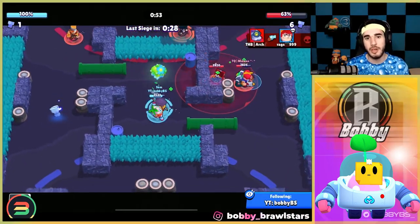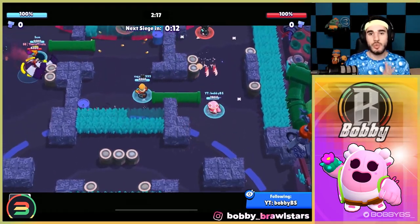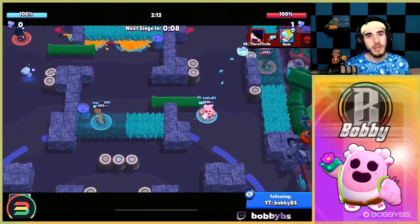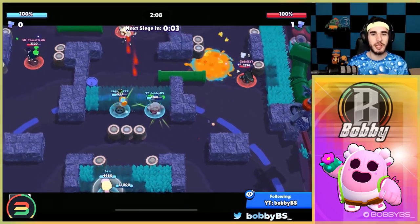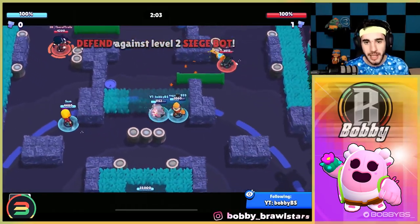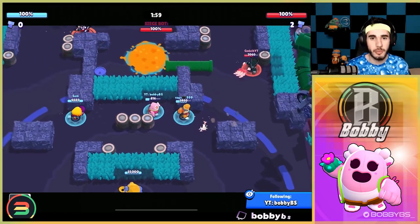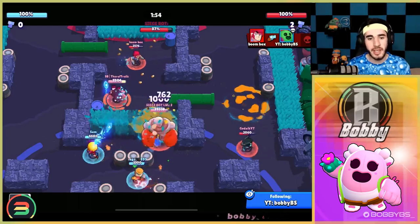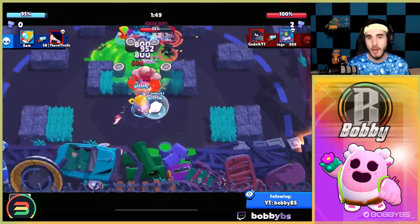Coming in at number four we have Spike. Spike is really good at defense — it actually used to be the best defensive brawler for siege until about a month ago when Lou started coming into the picture and everyone realized that Lou's super is probably the best way to defend. Spike is probably second or third best right now when it comes purely to defending the bot, but it is not that great at anything else.